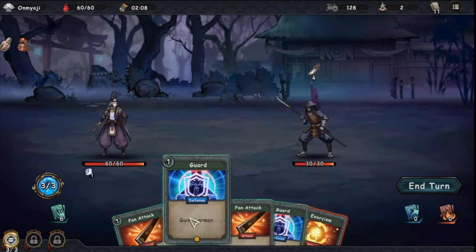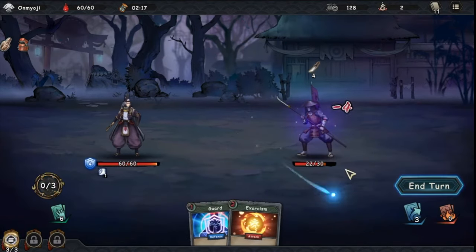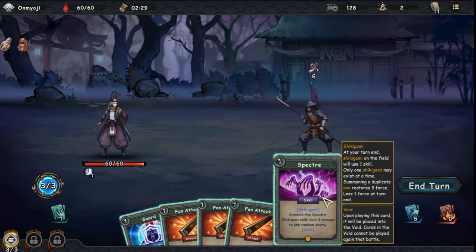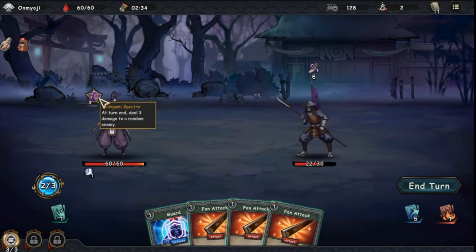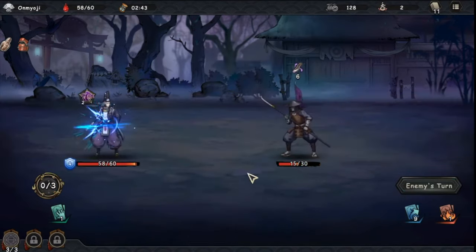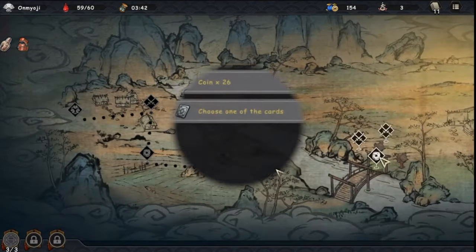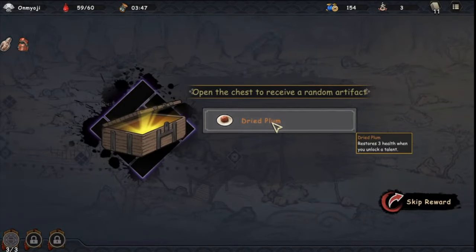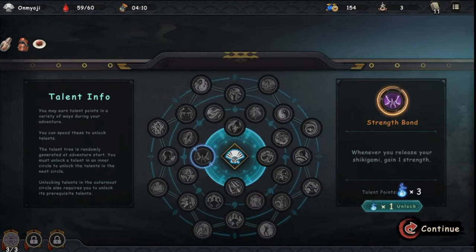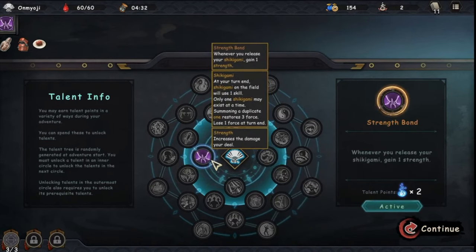We gain four armor. Let's do some regular damage and block the incoming attacks. The spectre's skill deals three damage to one random enemy each turn. Let's add a bit more armor, do some damage, and that enemy dies — we also heal from leech. We get a relic: restore three health when you unlock a talent. In the talent tree, whenever I release my Shikigami I gain one strength — good synergy if I'm using Shikigami regularly. Let's take that.